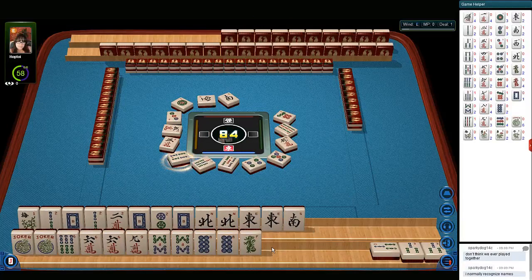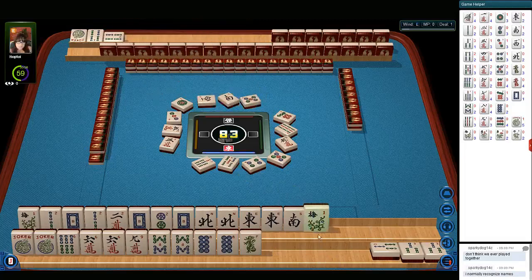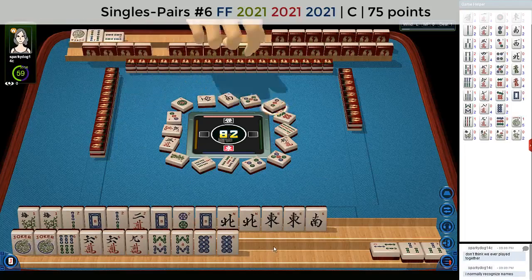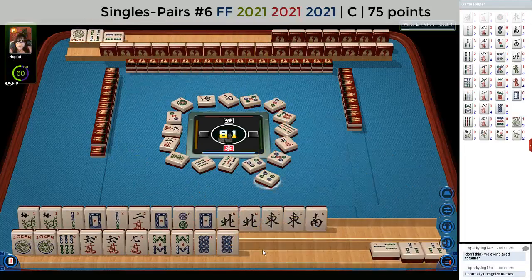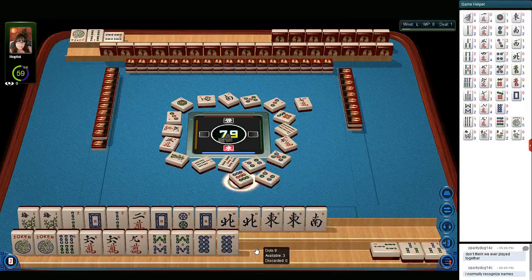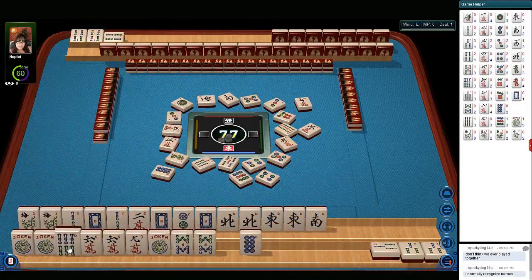Four bamboos. Five dots. Three dots. Oh, we got our flower — that's nice. Green dragon. We need our twos and ones now. Three dots. Four dots. Seven characters. Nine dots. We need a nine crack. Three, six and bam. Three characters. Nine in crack — let's get that joker. Four bamboos — just double click on it and get it. That'll be helpful for the nine crack or six bam, one or the other.